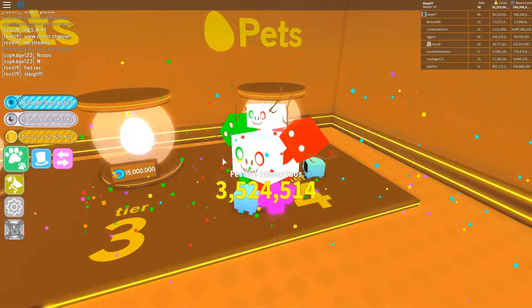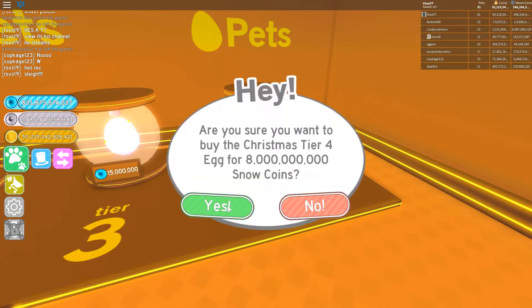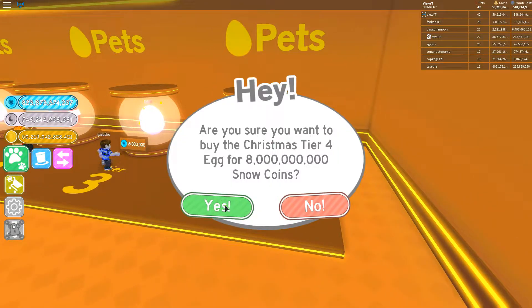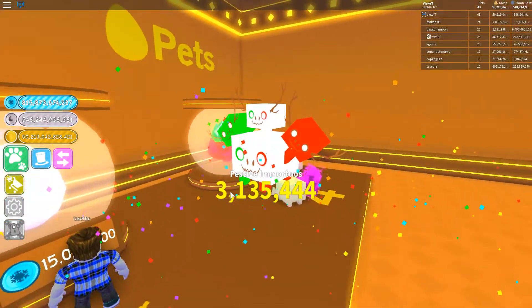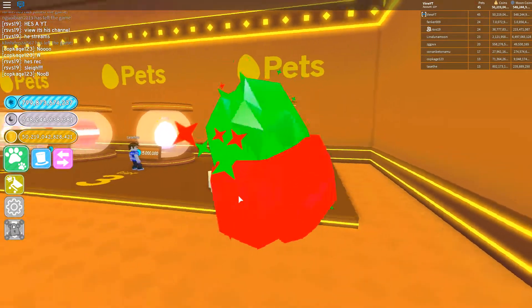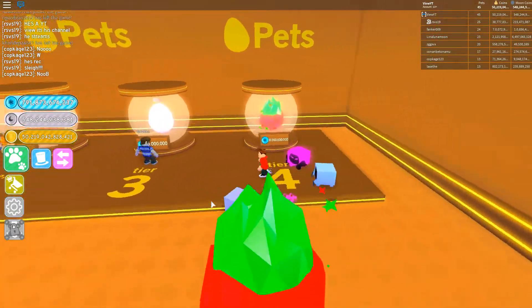Can we get anything else other than this single pet please? Festive Immortals — I'm sorry if I'm saying that wrong. Can we get something other than this? Come on, give me some different pets! Stop giving me the same pet. So this is the Christmas area with the sleigh and stuff — I'm pretty sure there's only one pet in this egg.